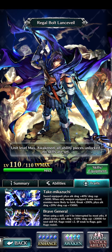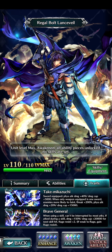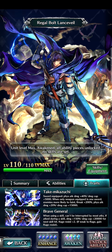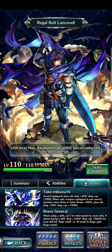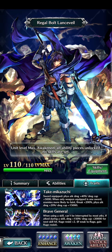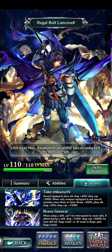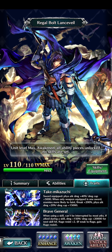The second trait, Brave General: when using a skill, can be interrupted by most attacks. If attacked during a skill, damage +150 and damage cap +20,000 for the next skill hit. Raise Resist +2, and if led to rage, gain Raise Resist. Super armor is really good — very few characters have it, like Baron and Roland. He's going to be a powerhouse in arena specifically for the super armor alone.